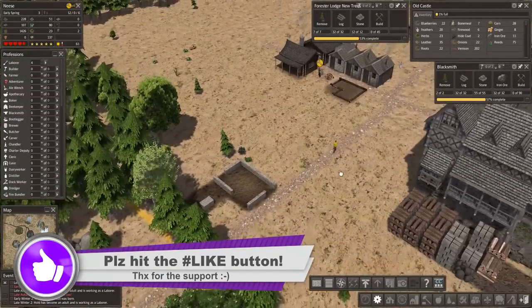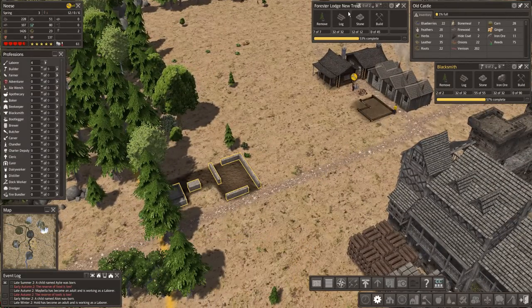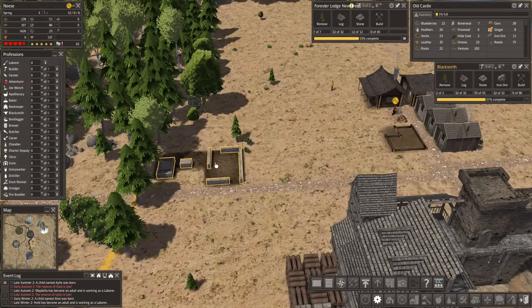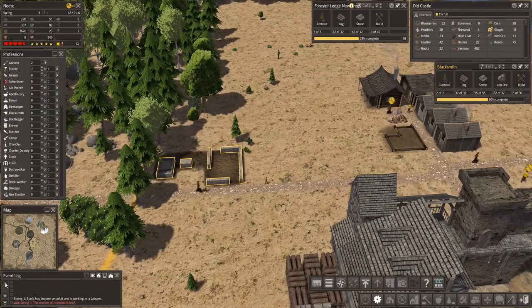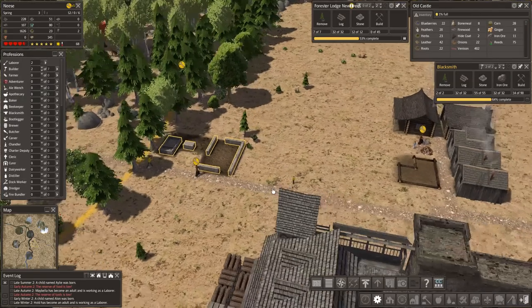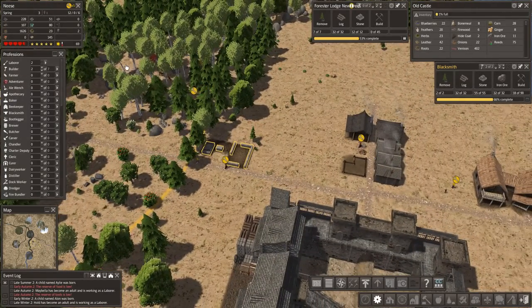Today we're diving in to hopefully get our tool situation sorted out. We're building a forester — actually, I'm going to pause that, I want this finished first. Oh, we have no builders. What's happened? Did somebody die or something? We had builders before.